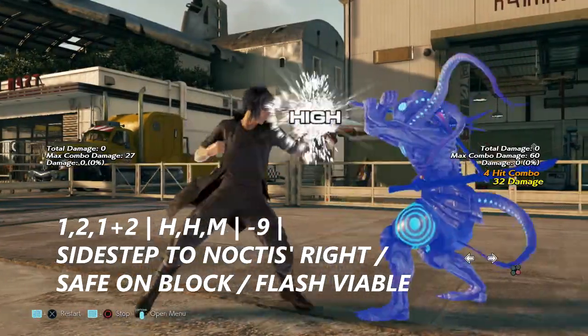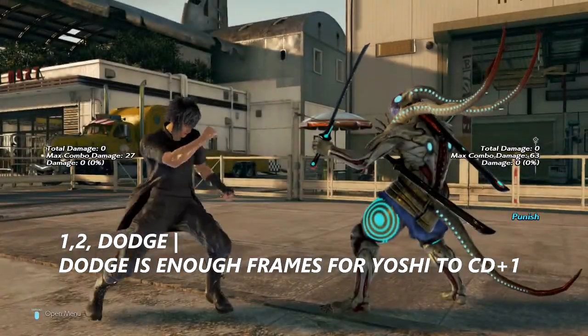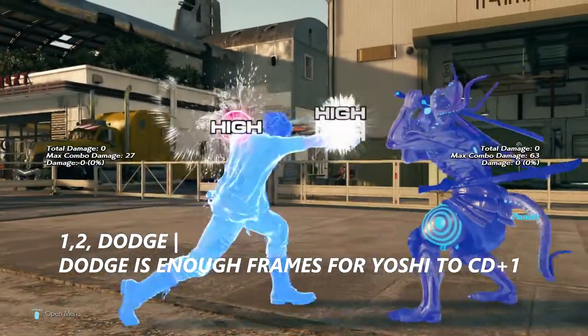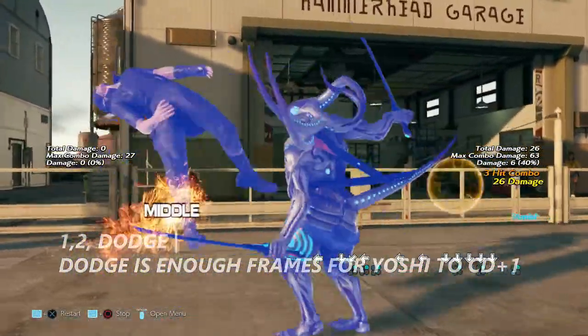You can also interrupt it with flash if you're playing Yoshimitsu. 1-2-3 and 1-2-4 are the moves where he does 2 hits and then he just disappears over to the side. If you are smart enough, Yoshimitsu at least can get a crouch dash 1. If you're fast enough, you can get a crouch dash 2 and screw him out of mid air.